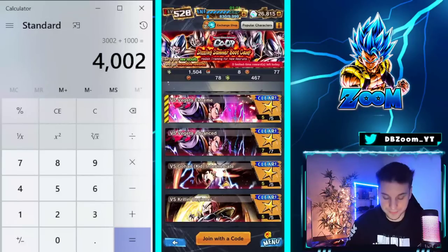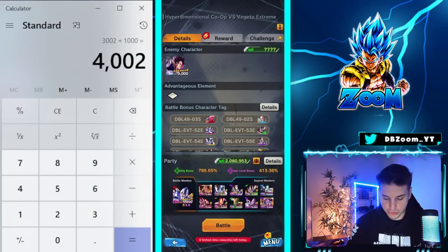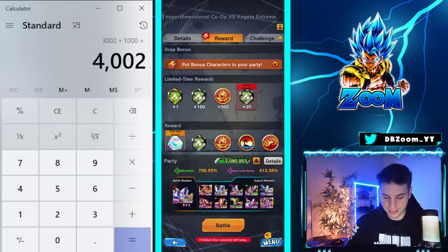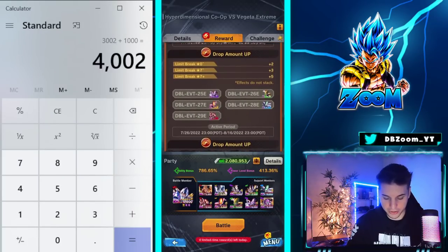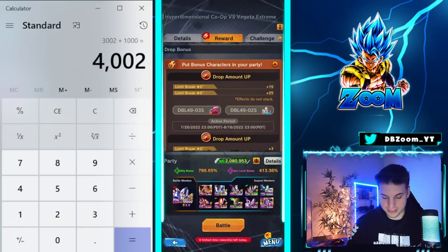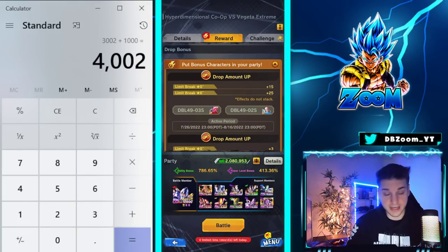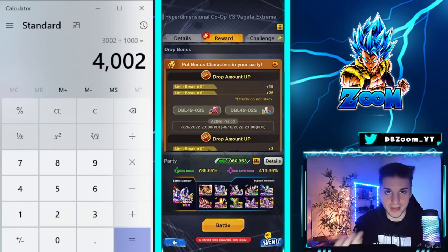Let me show you the co-op side real quick. It's very simple — just use the battle bonus character teams. Use all these free-to-play characters right here, go to the drop-down, and you can clearly see the options. As for Buhan and Teen Gohan, they come out next weekly reset, which is going to be one day before this current All-Star banner ends — that's Whis and Golden Frieza.